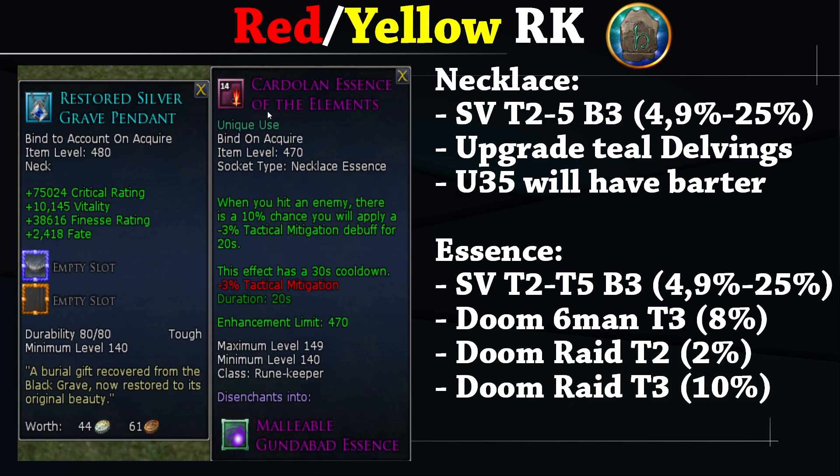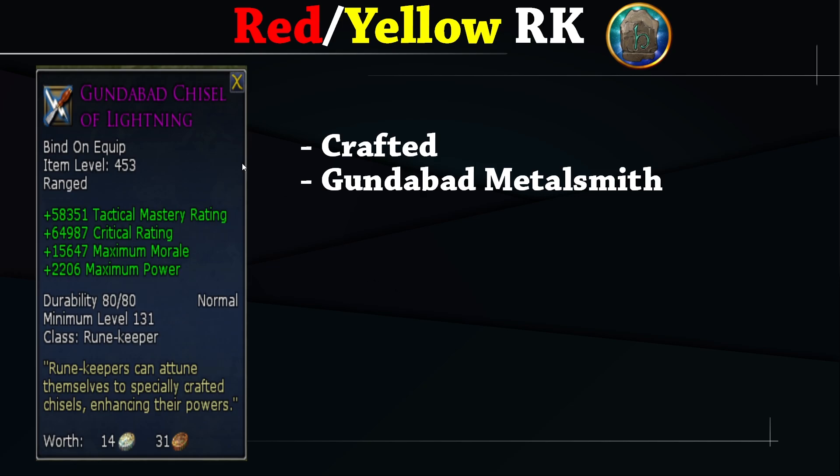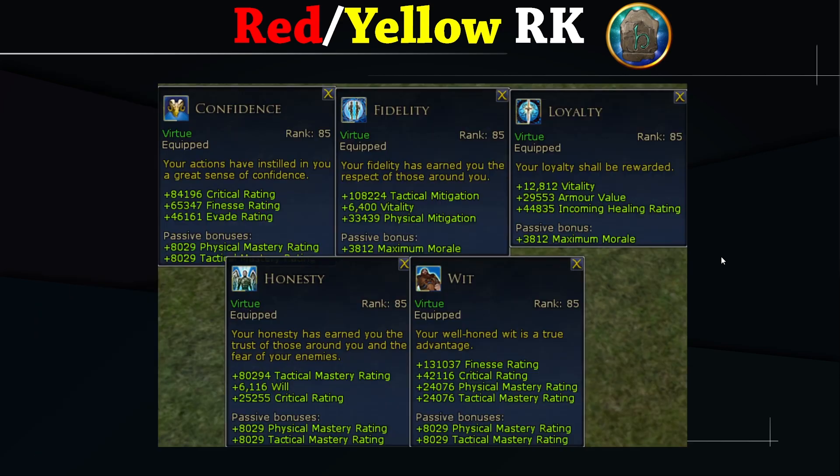For DPS Rune-keeper, you definitely want the high crit necklace — mainly for the Cardolan Essence of the Elements, which has a chance to apply a 20-second minus-3% attack mitigation debuff on the target. Get the purple necklace from SV, upgrade to teal through Delvings; Update 35 adds a barter. The class essence comes from SV or Doom. For pocket, the Jeweled Bell is best; otherwise the Hidden Horde Fancy Vial. For the ranged slot, the Gundabad Chisel of Lightning gives excellent offensive DPS stats and is crafted by Gundabad Metalsmith.